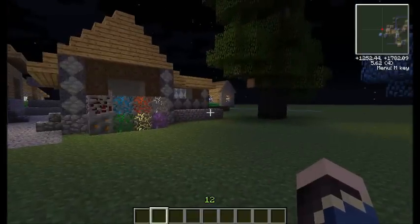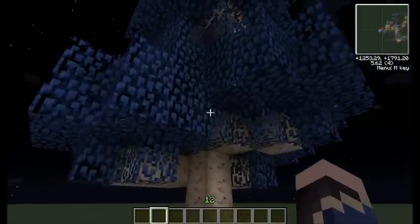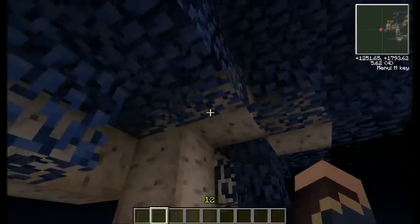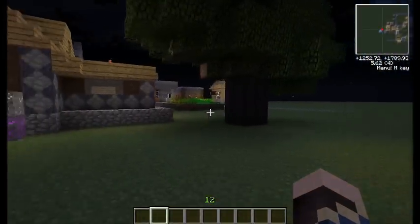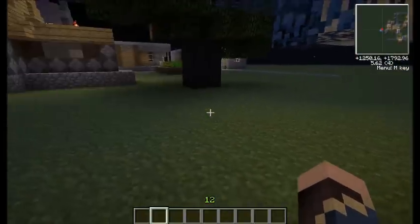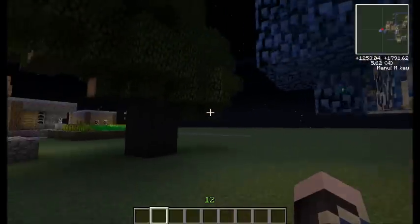To get started, there's a few things that you need to look out for in your world. One of the first things is silverwood trees. These are magical trees, and in the center of them they have an aura node. So if you're going to be doing Thaumcraft stuff, you might as well start out somewhere next to one of these, because they have a pretty high aura around them, usually.